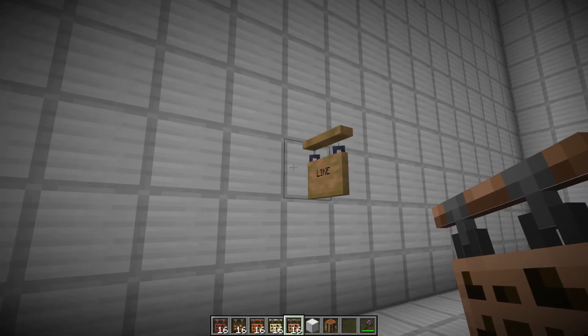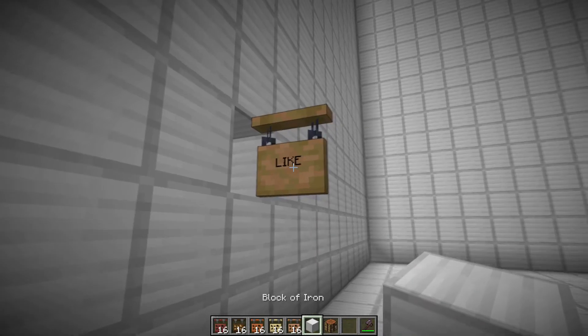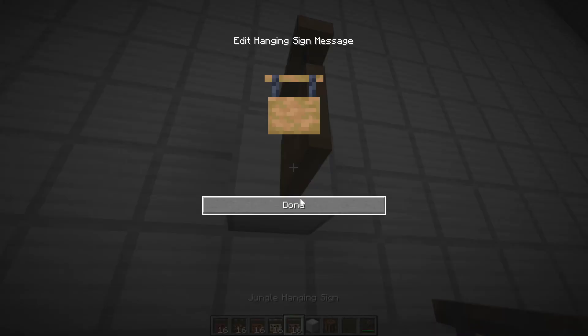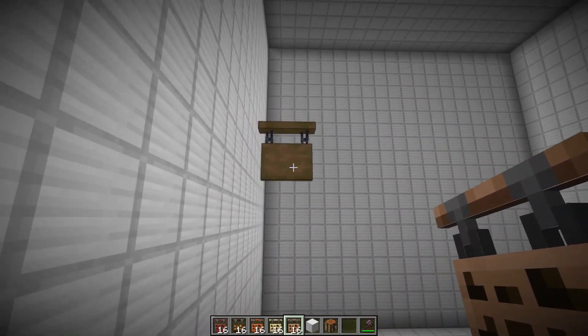The nice thing here is that you can remove the block beside it and it'll keep floating there in midair, so you can place these anywhere you want. You do need to first place the block down, then place the sign next to it, and then remove the block again. But you can make these floating at least.